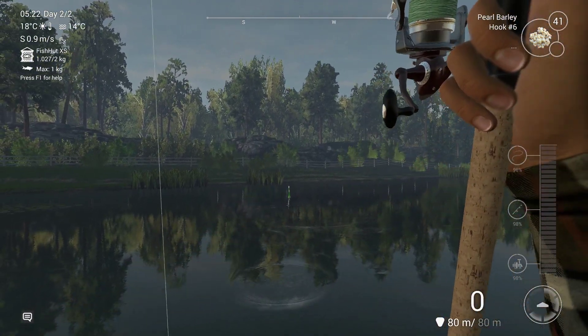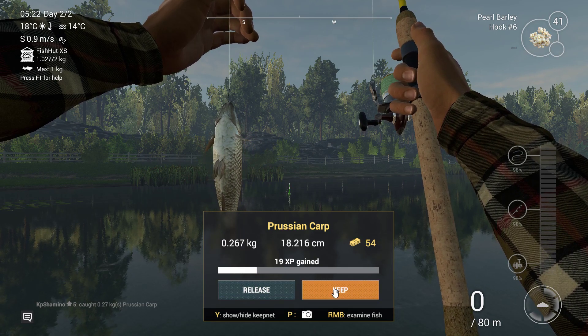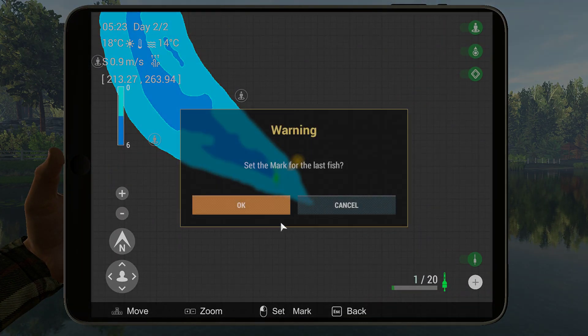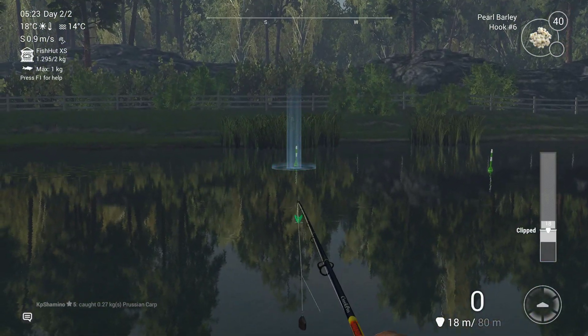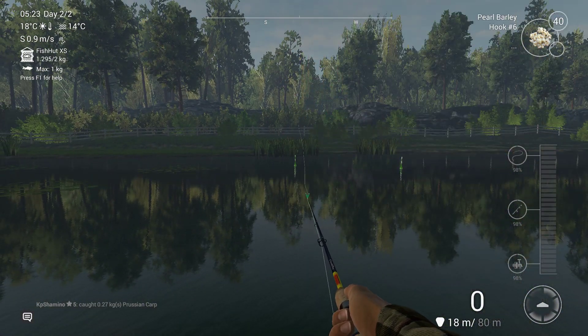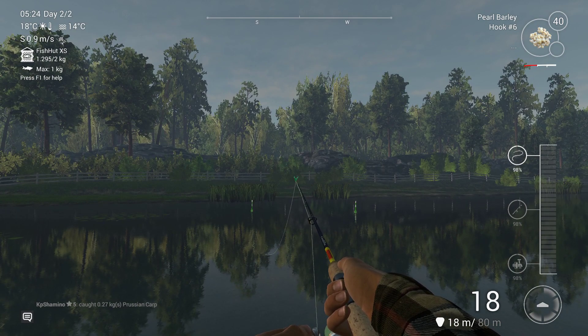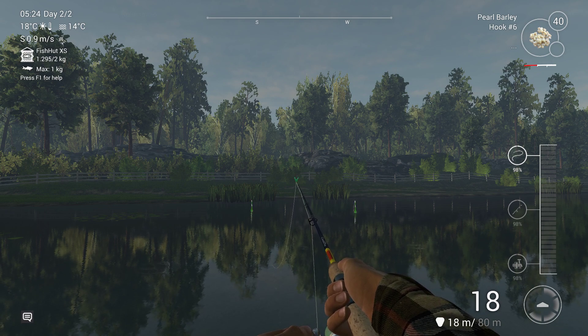We switched position and caught a crucian — almost the same experience as the carp. Open the tablet and put down a marker, since we're going to use markers until level 10. I think four more fish and we're level 6, then it's time to do a little shopping. I need at least 15,000 to 20,000 currency, so I hope I have that.